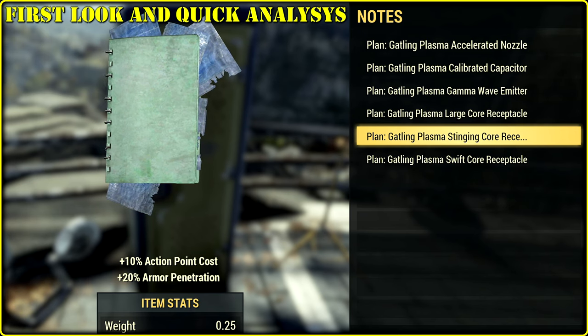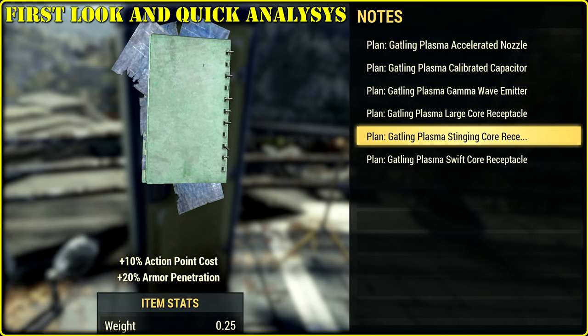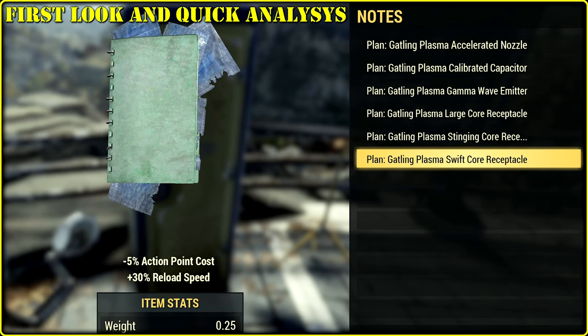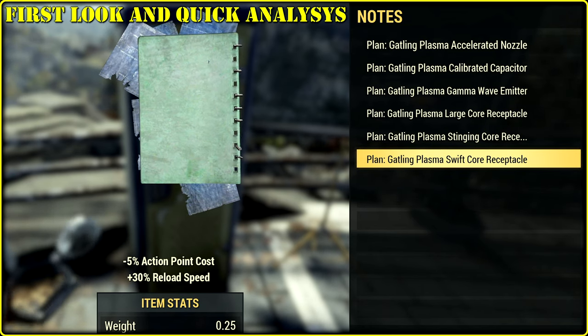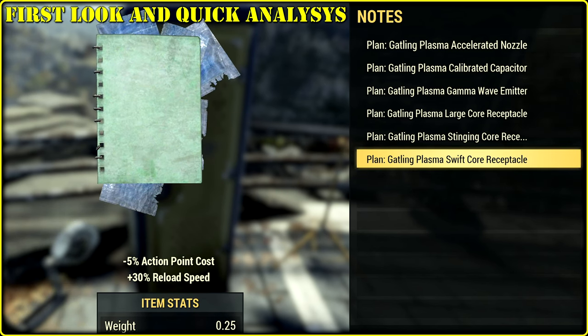I thought we'd get like plus 40% for some reason. Well, obviously Swift is gonna give us plus 30% faster reload and no action point cost increase. I knew it would be decreased, not increased. So, Accelerated Nozzle and Swift Core Receptacle are the best choices here.